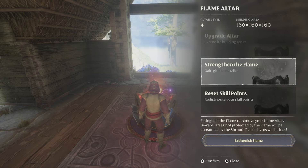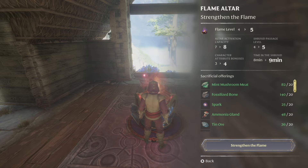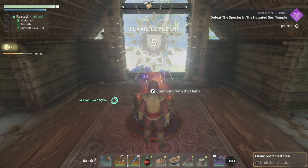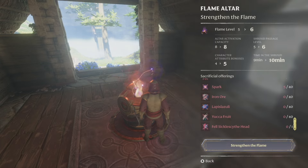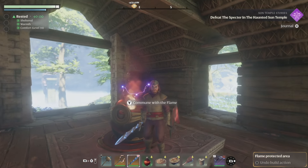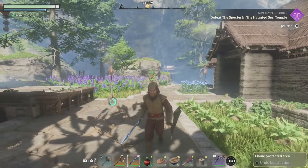The first thing I want to do is upgrade our flame because we have everything we need. I've been farming and getting all the stuff for this particular moment. We're going to strengthen it - I believe this to be the last level, I didn't think it goes higher than five. Maybe I'm wrong - does that say lapis? There's lapis in this game? Okay, I retract my statement - maybe we're in the mid-late game.